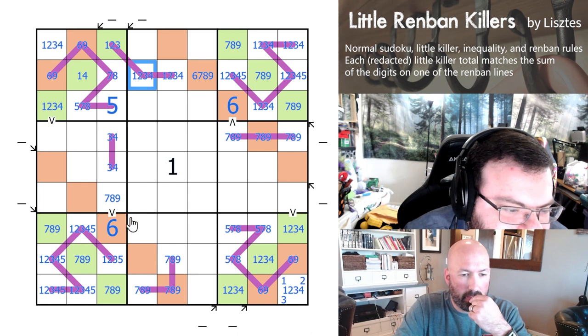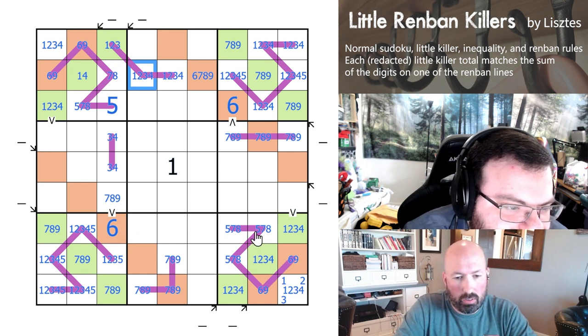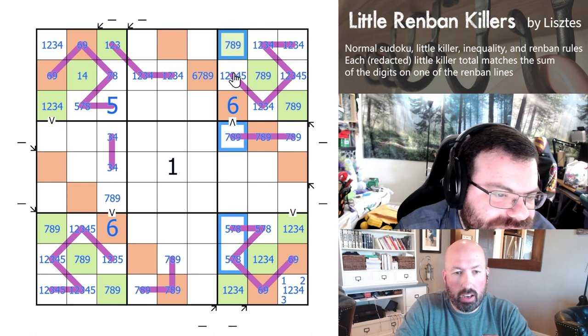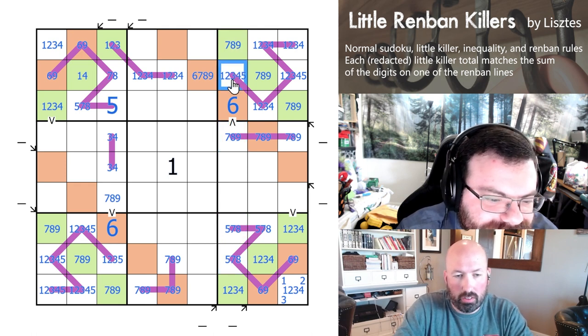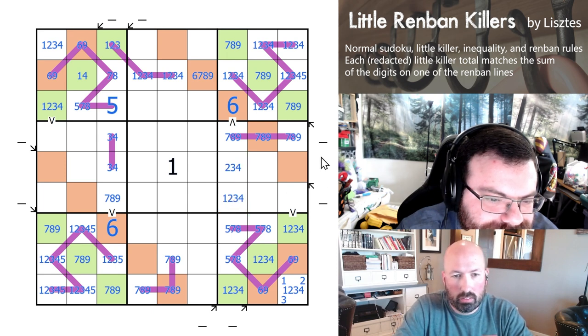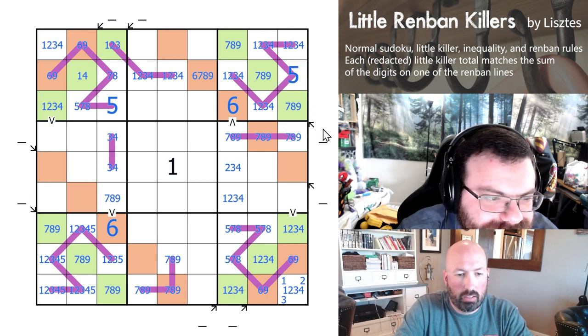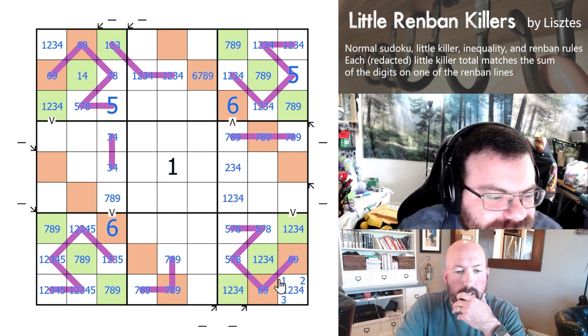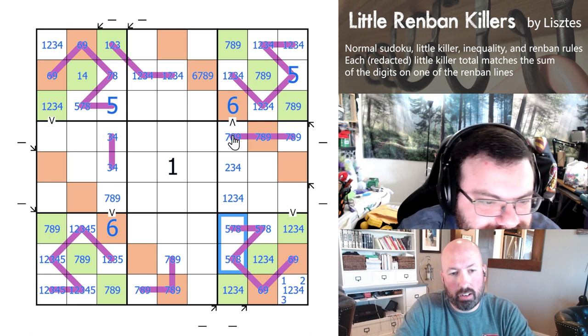So this is either 1, 2, 3 with a 4, or 2, 3, 4 with a 1. This is 3, 4 or 4, 5 — so there's definitely a 4 on here. We can remove the 4s up here. Look at that: 5, 7, 8, 9. Actually better than that — 7, 8, 9. Which places the 5 and gives us the 3, 4. Which means one of our greens is 1, 2, 4 and the other is exactly matching the other digits.